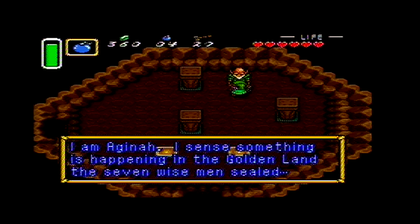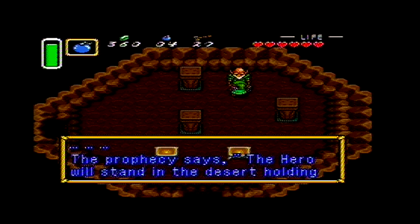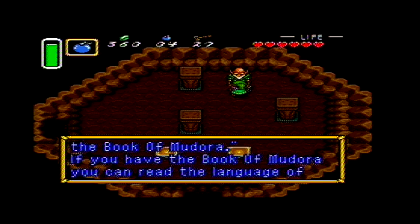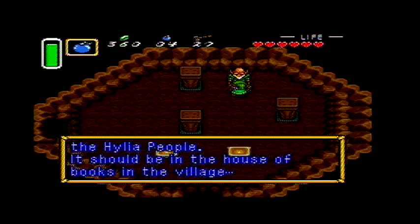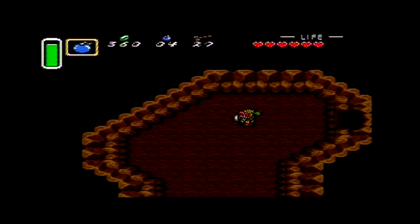Another piece of heart! I am Aginha. I sense something is happening in the golden land. The seven wise men sealed must be an omen of the great cataclysm foretold by the people of Hylian blood. The prophecy says the hero will stand in the desert holding the Book of Mudora. If you have the Book of Mudora, you can read the language of the Hylian people. That's right, I need to go get the Book of Mudora.